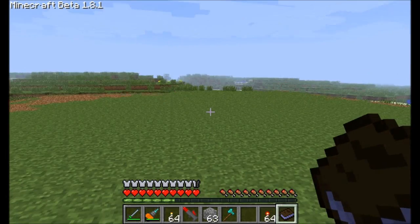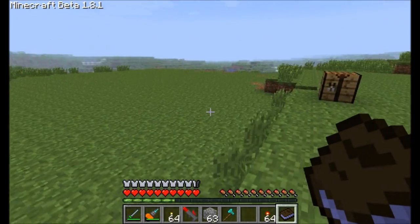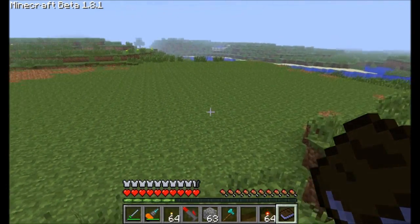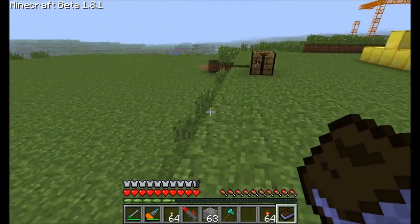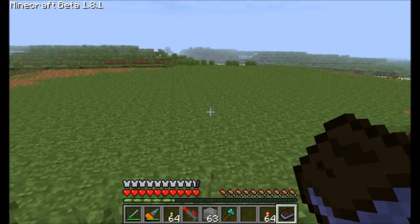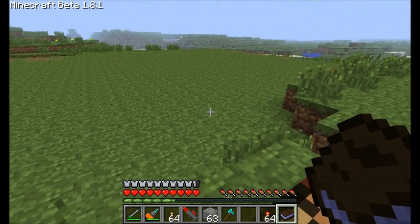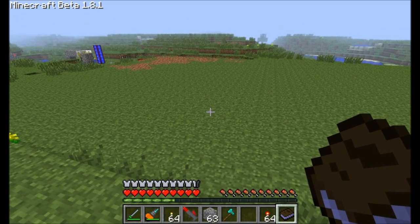Hello everyone, this is Direwolf20, and I'm back in my 1.81 test world to demo a new mod. I just started playing with it, and it's pretty neat, so I wanted to do a tutorial on the things that I've learned so far about it. This mod is Railcraft. It's another Minecraft Forge mod, so it works pretty well with Buildcraft, Industrialcraft, and all the other Forge mods out there.